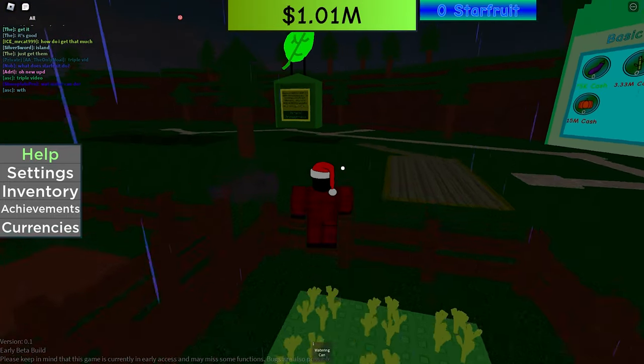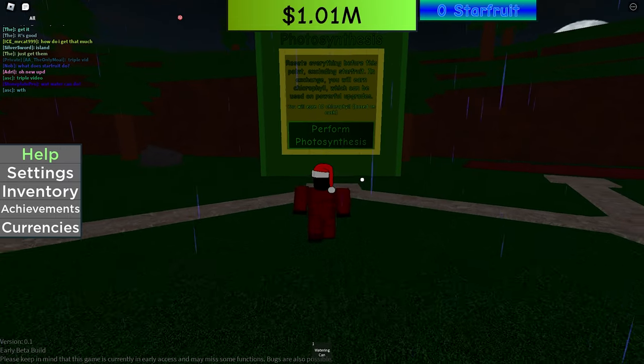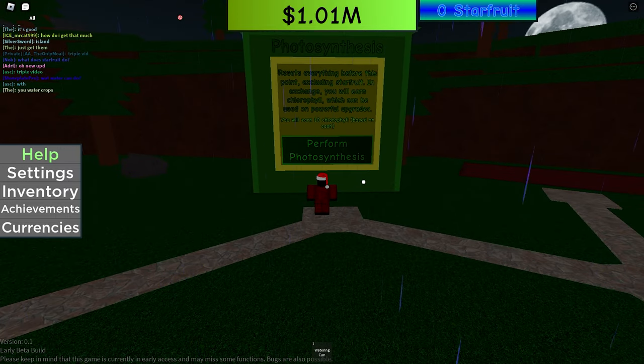The next reset layer is called Photosynthesis. What Photosynthesis does is reset everything before this point, excluding Starfruit. In exchange, you earn Chlorophyll, which can be used on powerful upgrades. You earn 10 Chlorophyll based on cash.